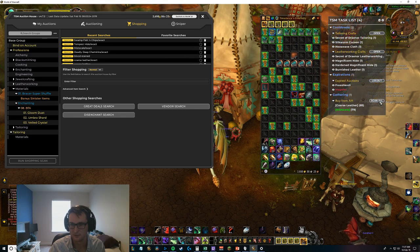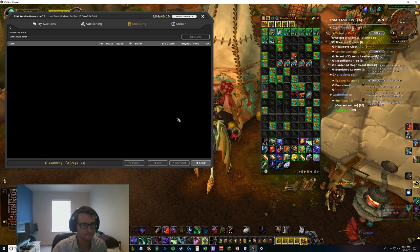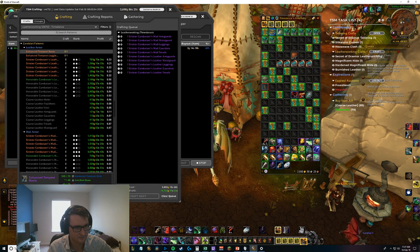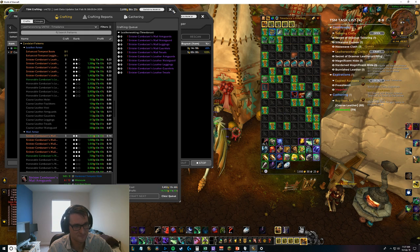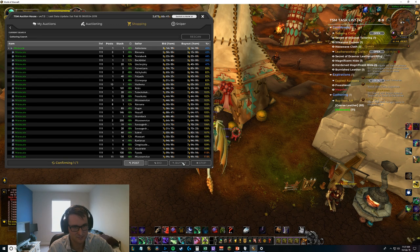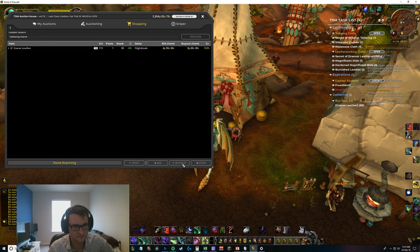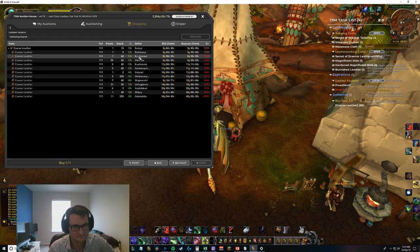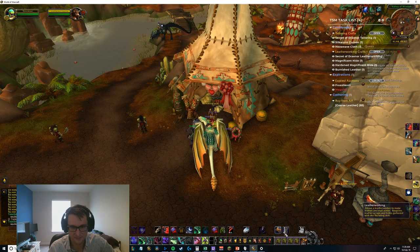Buying from the auction house - let's see how much this is going to cost. We need 85 coarse leather and 79 mist scale. I just have a lot of these already - good job past Andrew looking out for future Andrew. We need 79 mist scales so we'll buy up all these cheap ones to bring our overall cost down. The coarse leather at 85 is a little pricey so we'll pass on that for now. We don't even have enough for one, so let's remove leather arm guards from the queue.